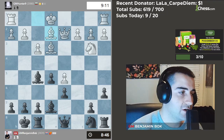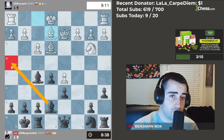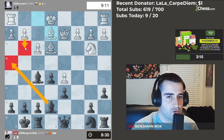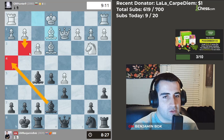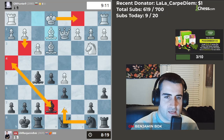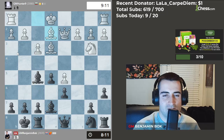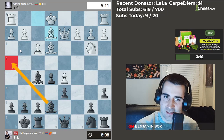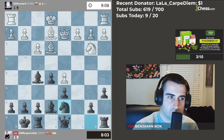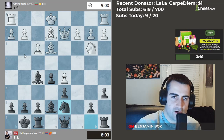He goes bishop to e2. We could go knight d7, or we could give this little check, which is sneaky — if he goes bishop f2 we can take and he loses the right to castle. He'll have to go g3, which probably weakens his position, but I do have to move back. He could go for queenside castles. I'm not too thrilled about attacking ideas here, so let me continue with knight d7, bringing another piece into the game.